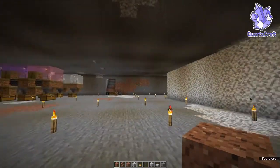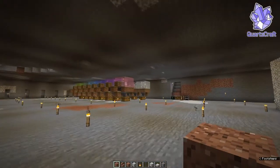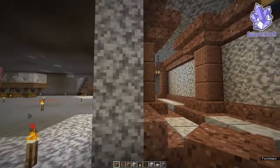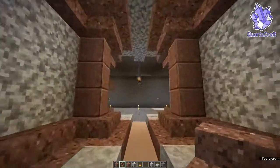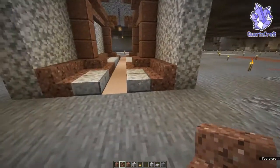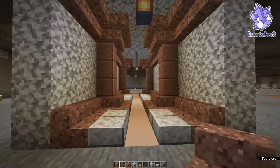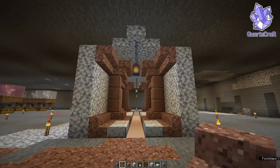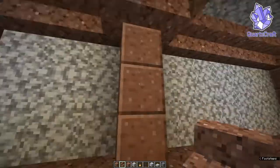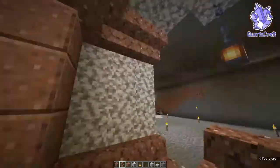So I'm over here on the creative server and I've been doing a bit of testing work — this is a very old version of the world currently. At some point we'll update it again, but we've got a few build palettes that we don't want to lose. This is the design I think I'm going to go for for my tunnels. We're going to need a seven by six space around our rails, with the rails being bottom center. We're going to use diorite for the background walls, polished granite for the pillars, and granite stairs to outline everything. I think this combination looks pretty good together.